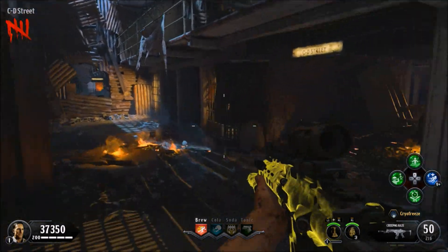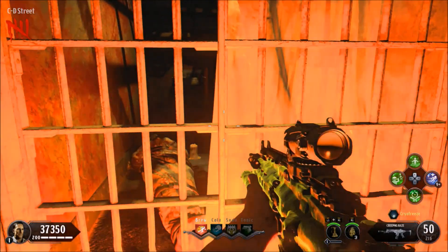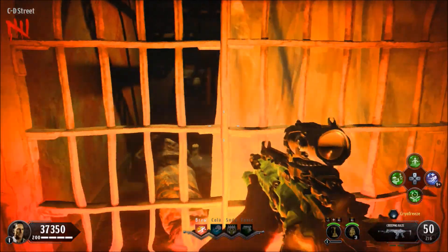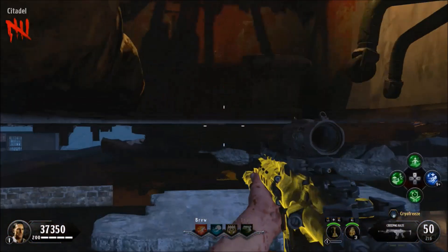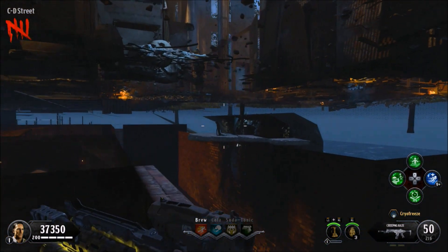Now make your way over towards the CD Street and simply crouch so you charge up your Blaze Phase. Stand a little bit away from the gate and simply, once you stand back up, immediately hit pause. Pause it for about a second, then unpause it, and as you can see you should create enough lag to put you inside the map.